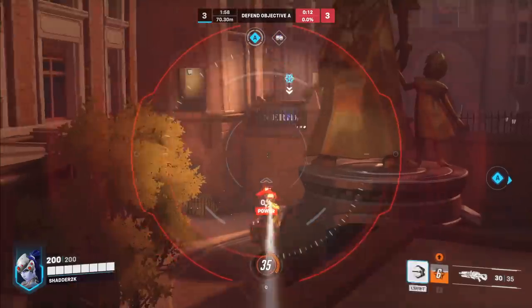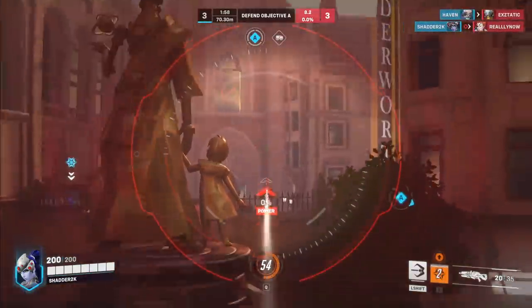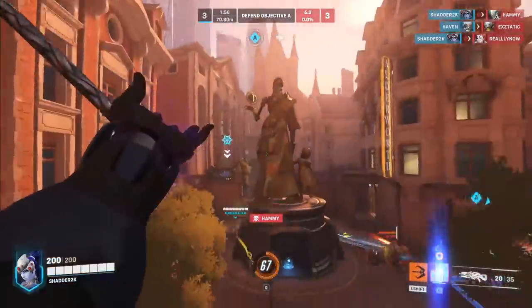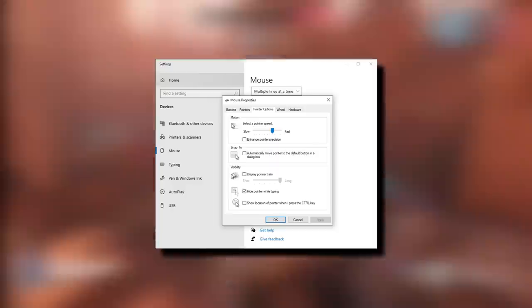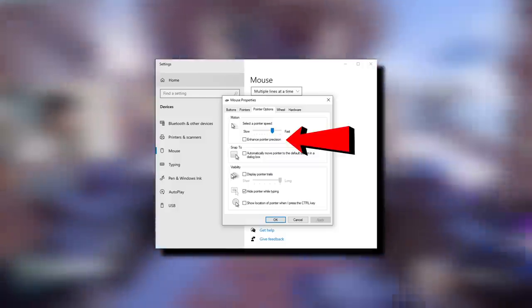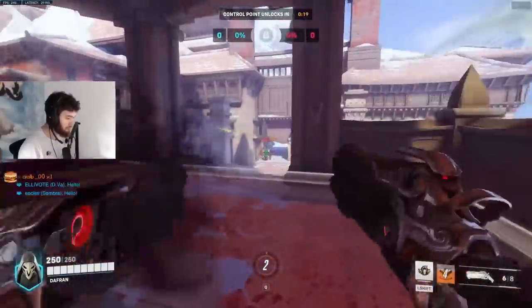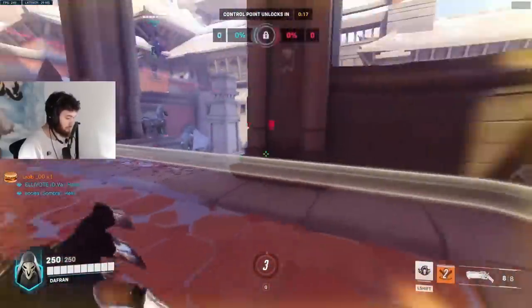Number one is settings, and this is PC specific. These are things you have to do if you want to give yourself the best shot at actually improving. You need to go into your computer settings, go to the mouse options, and make sure you disable Enhanced Pointer Precision. This is a form of mouse acceleration that is really going to mess up your aim if you don't remove it — just disable that right away.